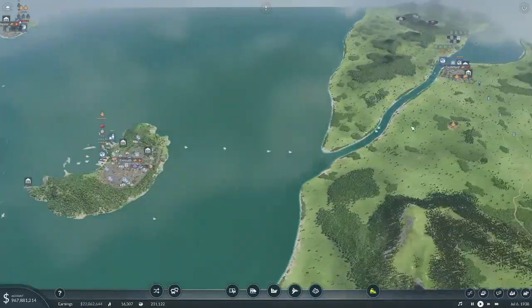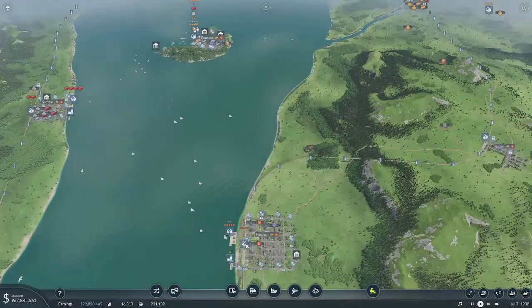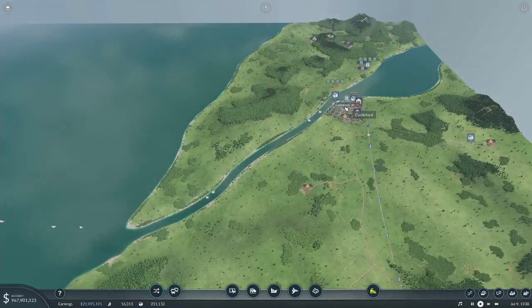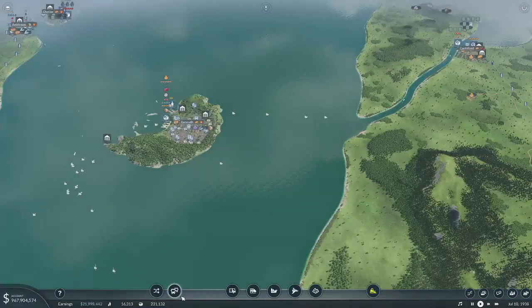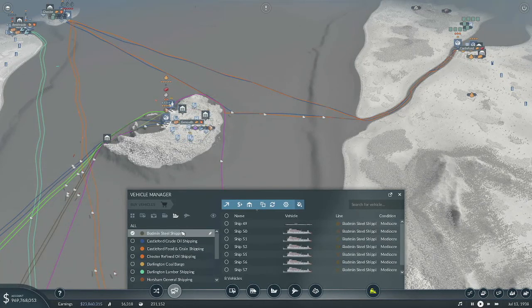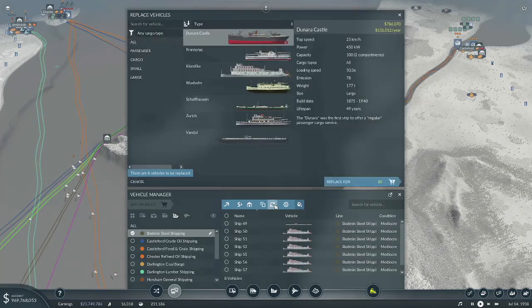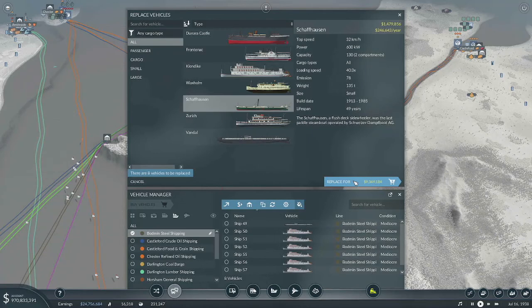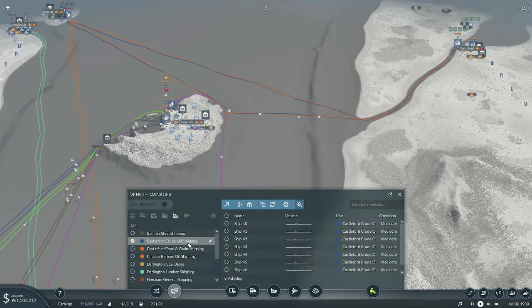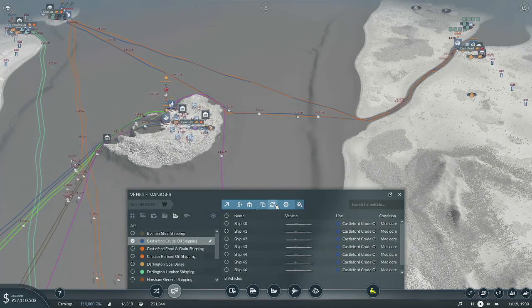I'm not sure — do I want the oil to just go by train down to here and catch the oil shipping here, or keep a direct oil line going? We'll see. But for now I think we should get our ships upgraded. Steel shipping — we'll upgrade to this, which we finally have one that handles everything. That's fine. Crude oil shipping — I don't think we need to replace that, it's already on the newest one.